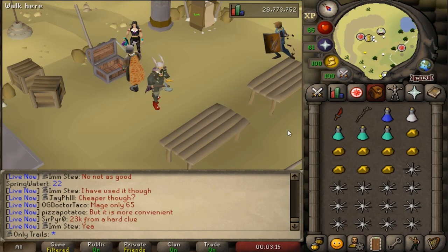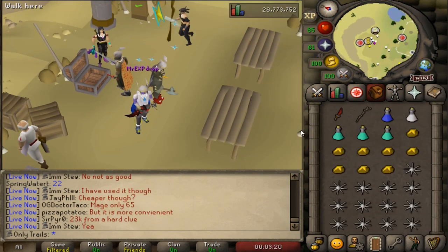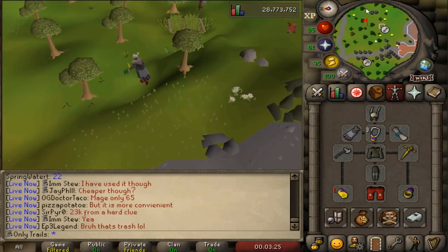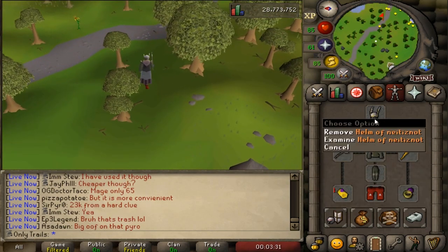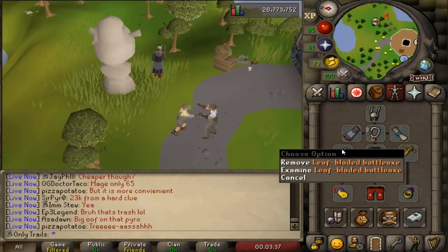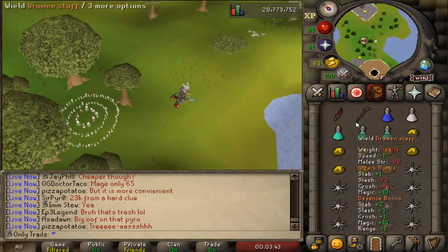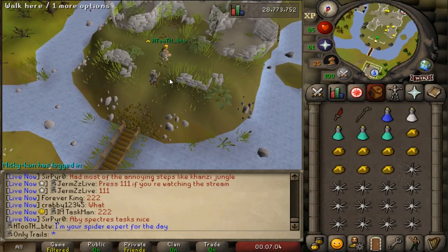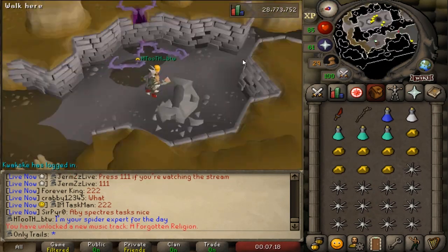I've made up my mind - I'm going way too dry at Barrows. It's time to get into the Forthos dungeon. I have no idea how to get there, but here's the gear: three prayer pots, some combo food, the Carol's leather top I haven't used yet. Everything is looking fine - 50% on the legs, crush weapon, the gilded defender, dragon boots. H-tooth is guiding me to the Forthos dungeon. I've never been inside - let's go.